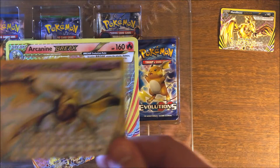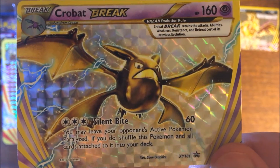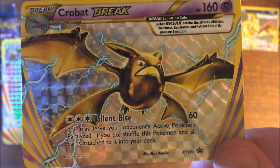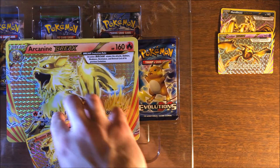We've got a Crobat Break — you may leave your opponent's active Pokemon paralyzed, but if you do, shuffle this Pokemon and all cards attached into your deck. I don't like that, not one bit.